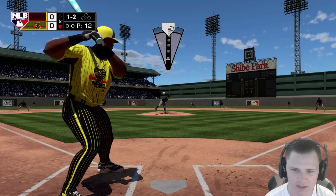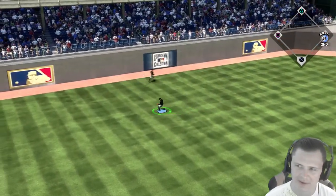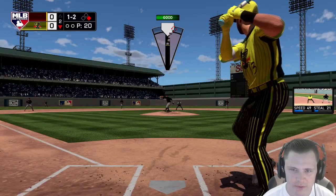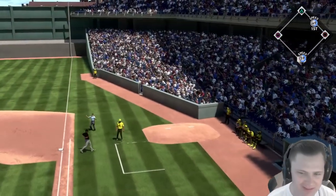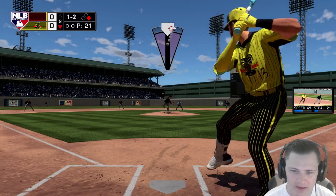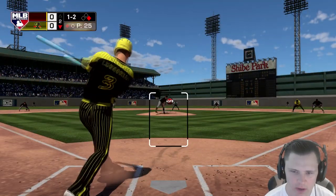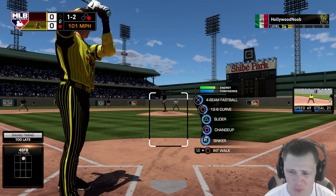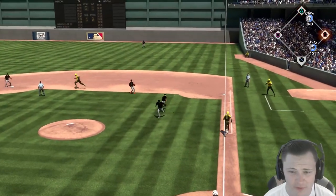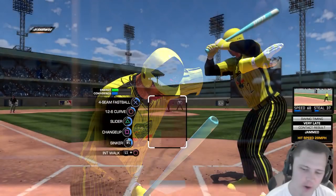1-2 count, we're going to throw this 12-6 — that's going to be in a good spot. He's out in front but it drops in front of our center fielder, so a man with 49 speed is on first base. Double play still definitely in order. 1-2, we throw that change up low and in — he's out on his front foot. This man's timing is everywhere — late, very early, kind of don't know what to throw because they all keep getting fouled off. We throw that slider well inside, we finally get the strikeout.